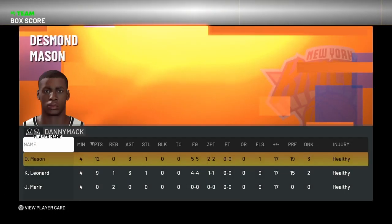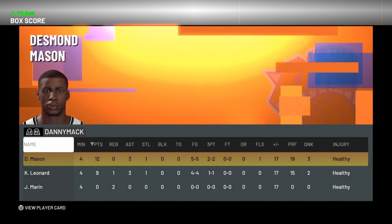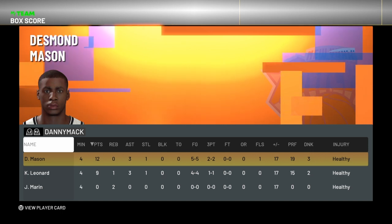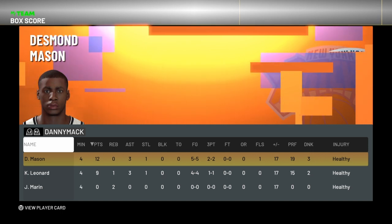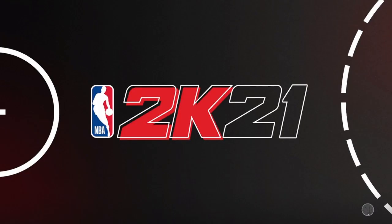Desmond had a great debut: 12 points, three assists, one steal, five of five from the field including two of two from three-point range. We won by 17 — it was 22 to five, a blowout. He had three dunks and two threes. Great debut. The card only costs around $13,950, so excellent card. Might end up keeping this one. We got so many Galaxy Opals now so pink diamonds are kind of secondary, but still good to have.